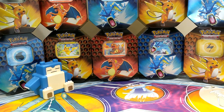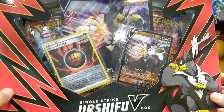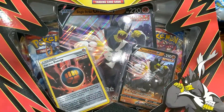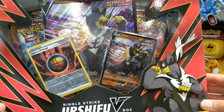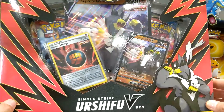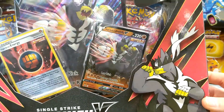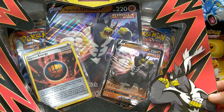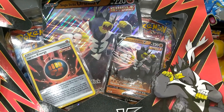Hey guys welcome back to the PokéSocial Club, it's Daddy Snorlax and Mini Charmander, and today we are going to open a lovely Single Strike Urshifu V box. I haven't opened one of these V boxes before. I think it's got a couple of Battle Stars packs in there, maybe some other stuff, an Urshifu V promo and a jumbo card.